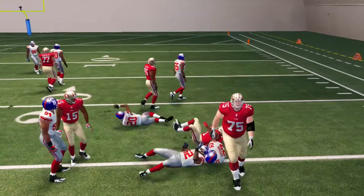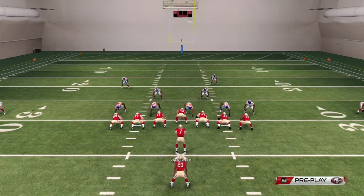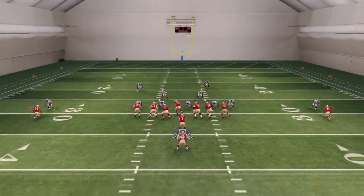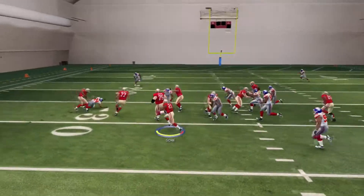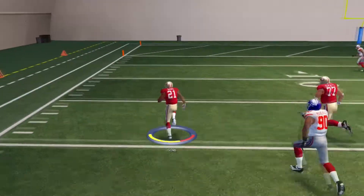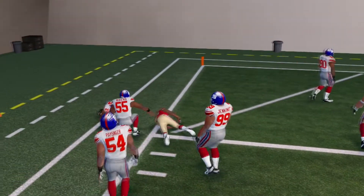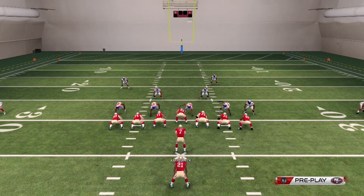Just follow our blocks for a nice gain. Let's do it again one more time — Strong Power, flip the play, you see it looks the same. Follow to the outside, we get the nice block. That's what we do here: combining the Strong Power and the Power O out of the Ace Pistol formation.